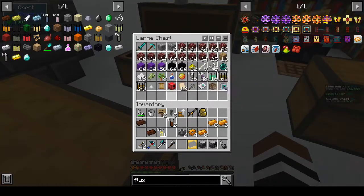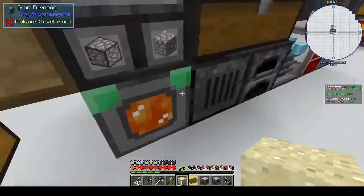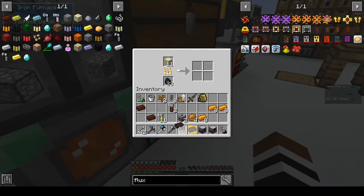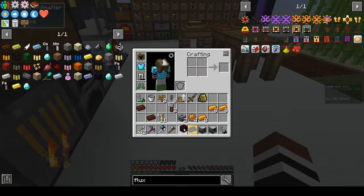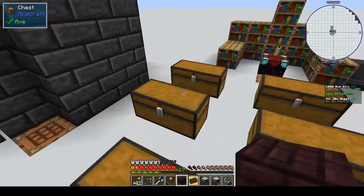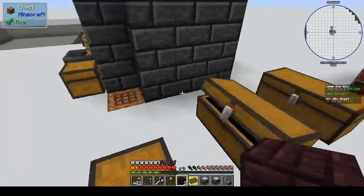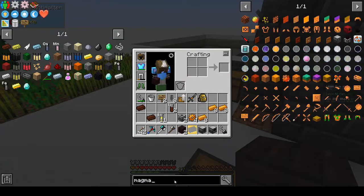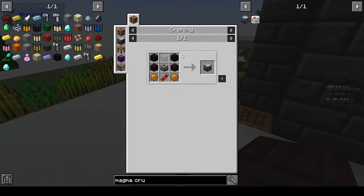Yes, these red ones — flux dust, leadstone flux duct. So we need lead and glass. Actually we should be able to make those — we have no glass. Alright, sand — where did I see sand? There's nether brick. And what was the other one we needed? It's for the magma crucible — obsidian.